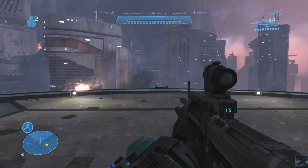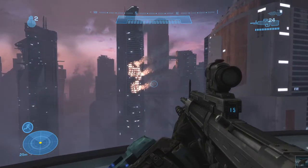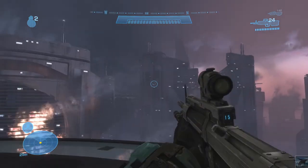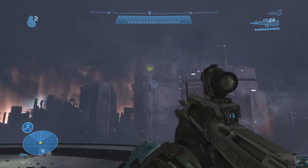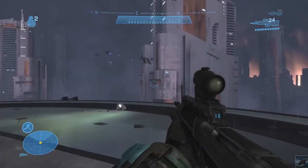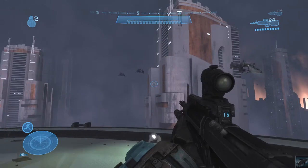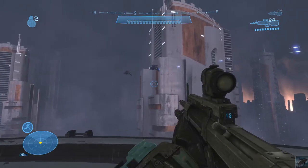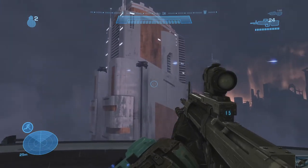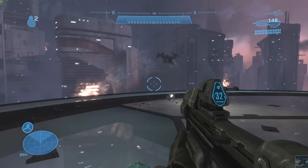Before we get started with the mission, I'm gonna explain the main objectives. You're gonna have three large buildings: the hospital, Club Arrera, and the green building. Club Arrera is actually back there, but you're going to have to clear those three main buildings and take out the jammers at each one.